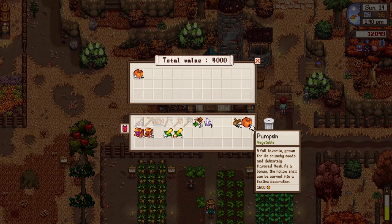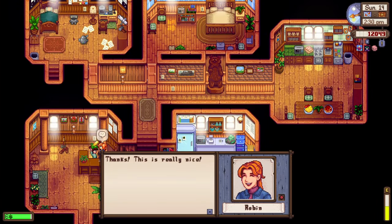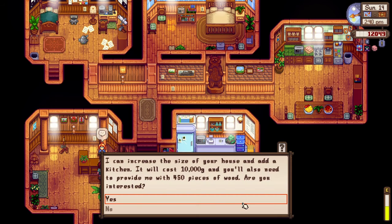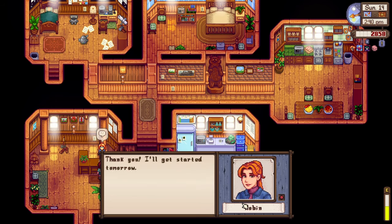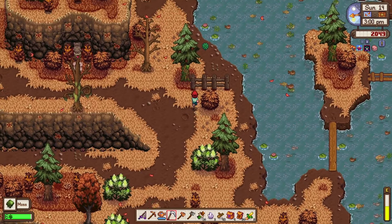I've survived watering the plants! The rest of our pumpkins are going straight to the shipping bin. Now let's head straight to Robin's place. It looks like she loves corn — thanks! And here we are — we're about to upgrade our house finally. She said she'll get started tomorrow and should be finished in around three days.